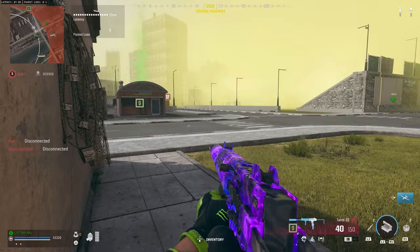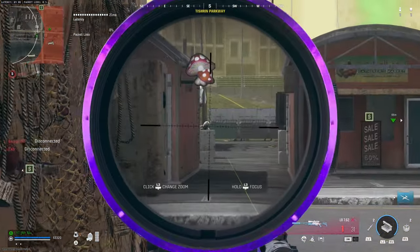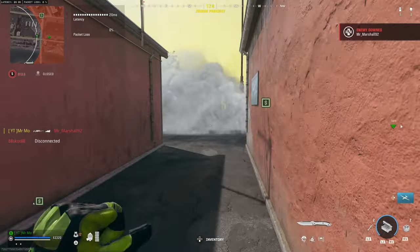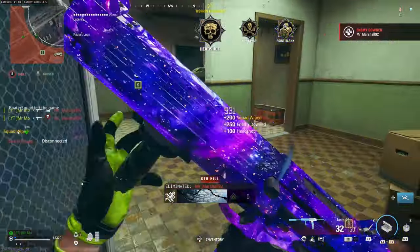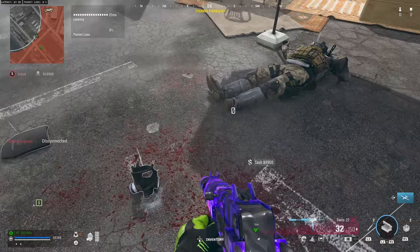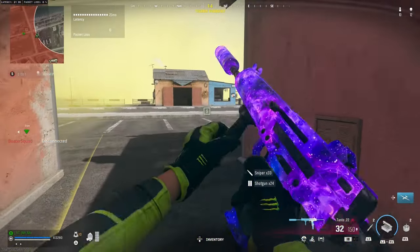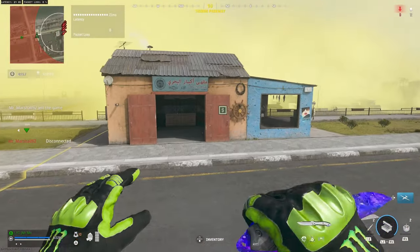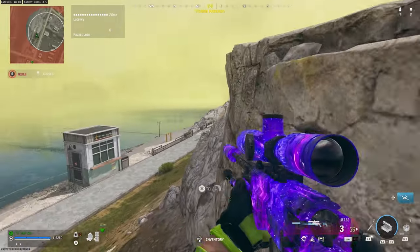Is there another guy over there? Who was he running from? Bingo. I need to get a good piece of cover here. There we go — perfect right here where I'm standing.